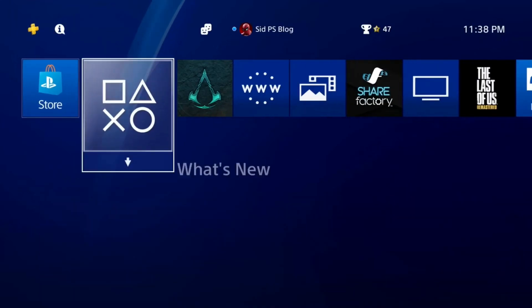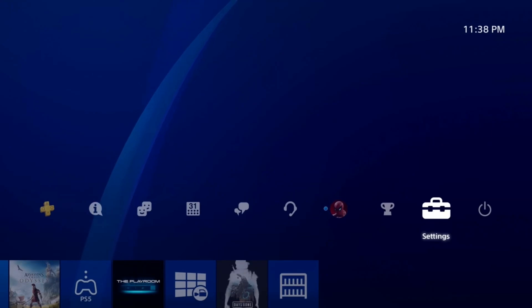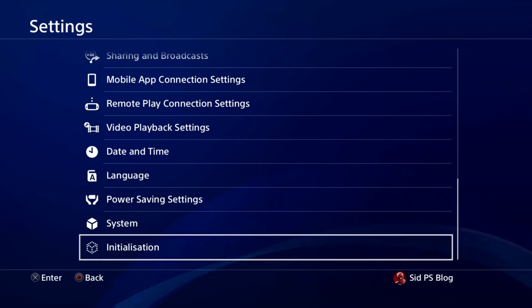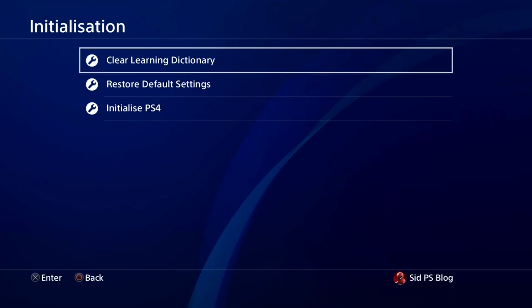What's up everyone, cdpsblog is here. Today I'm going to show you how to fix the CE-43037-7 error. When you get to the safe mode you get that error, so you just go to Settings and go to Initialization, then tap on Initialization.